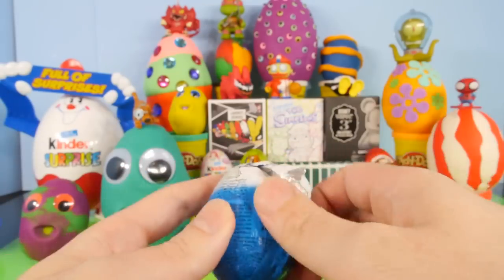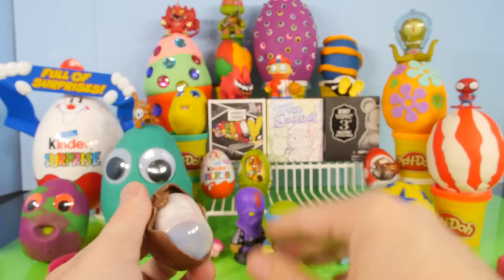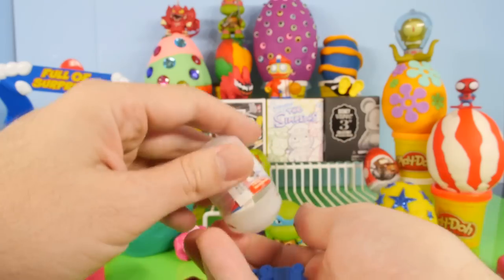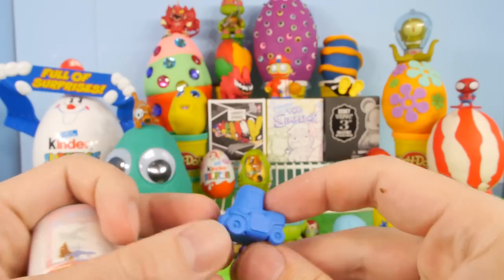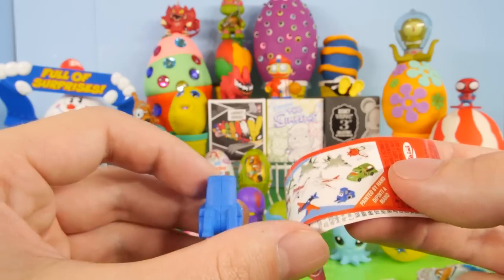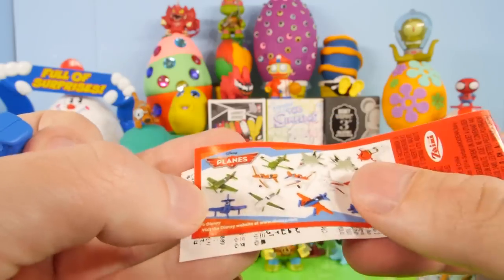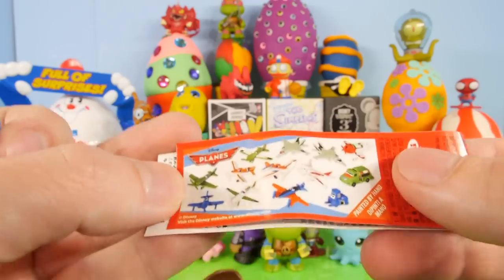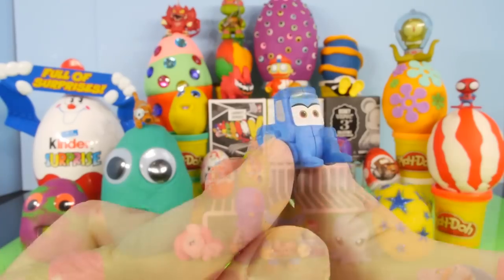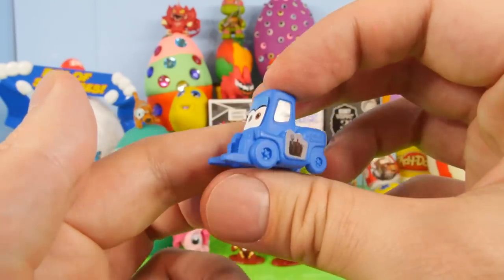Let's go ahead and open up our first chocolate egg — we have a Disney Planes chocolate egg right here. Hoping we'll get a Chupacabra. Looks like we got a forklift, one of the little repair vehicles, and this one might actually be one of the worst ones you can get because the rest of them are going to be the Planes. Here's a look at the forklift with his stickers on — that's pretty close to what it's supposed to look like.